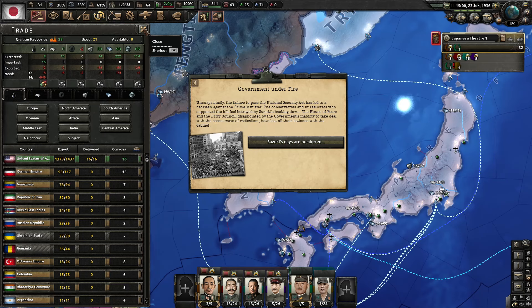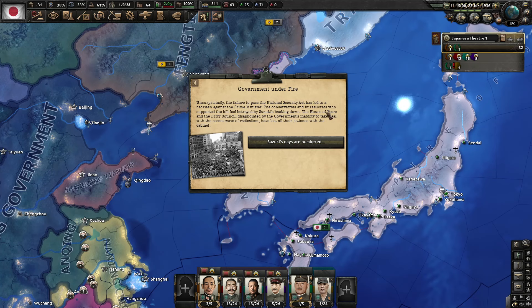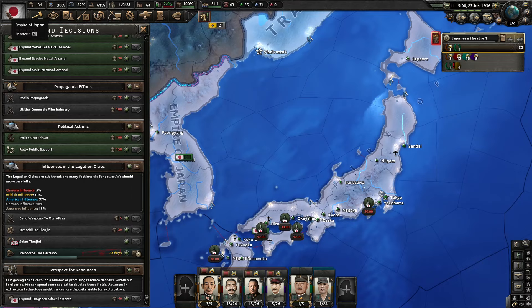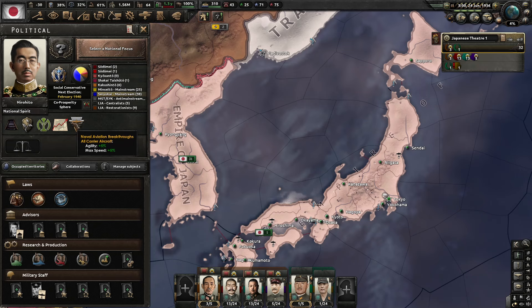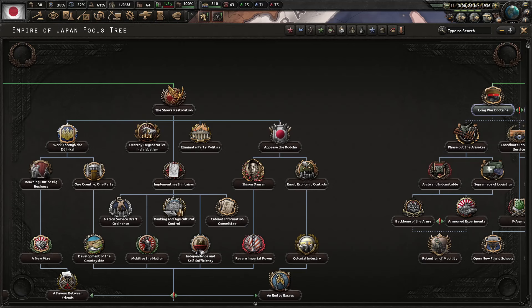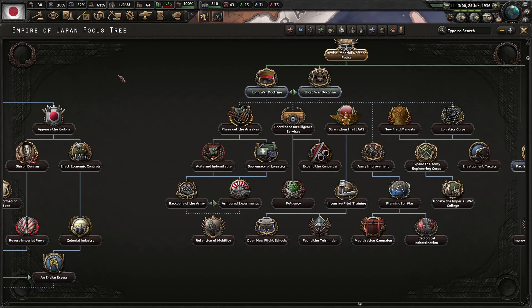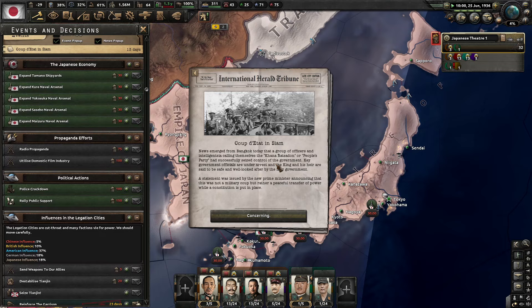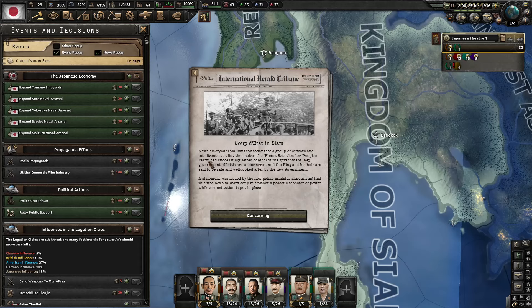Government under fire: The failure to pass the National Security Act led to backlash against PM Suzuki. The conservatives and bureaucrats feel betrayed. The House and Privy Council have lost patience with the cabinet — Suzuki's days are numbered. We gain negative 1% stability. Done with the naval aviation department — agility and max speed for all our navy. The Showa Restoration is now on deck. Let's re-examine naval doctrine — do the Zero.